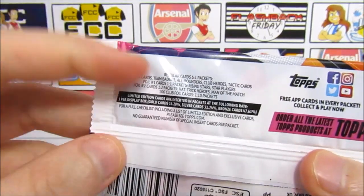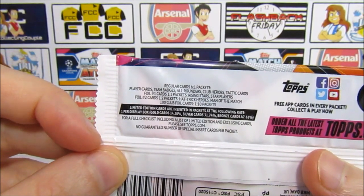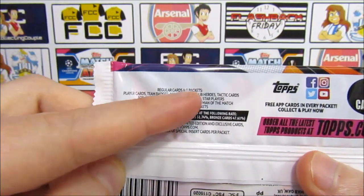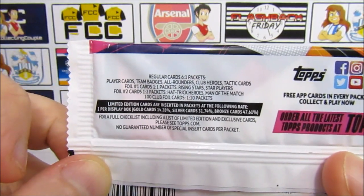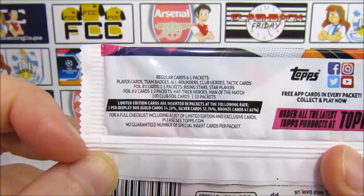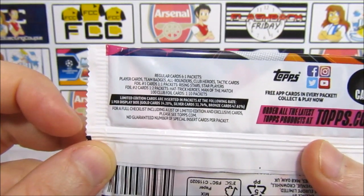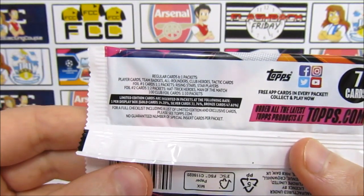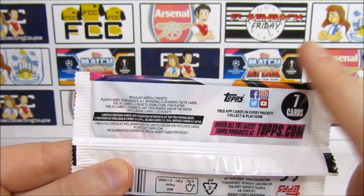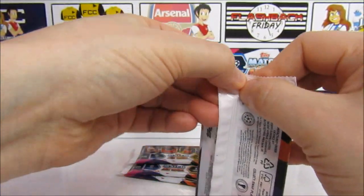As you can see, we get the regular cards — the play cards, team badges, all-rounders, club heroes and tactic cards. We get six of those in a packet. Then we get the first foil cards, which are the rising star and star players — they're in every packet. Then the second foil cards, which are hat trick heroes and man of the matches — they're one in two packs. And of course the hundred clubs, which are one in ten packs. We did reveal all of the hundred clubs on this channel, so if you want to see them all you can check them out in the iCard.